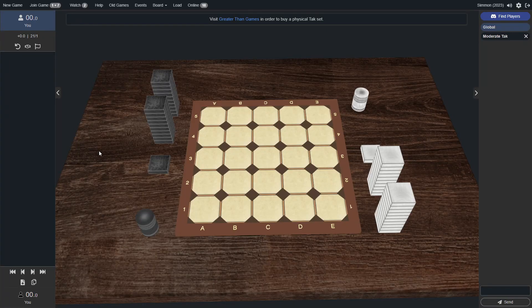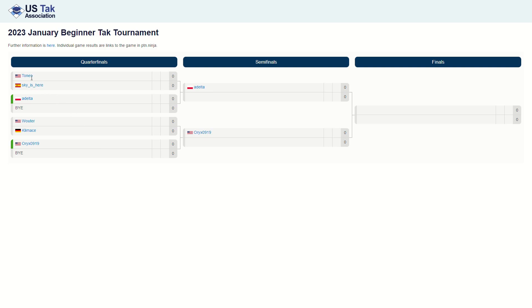Hi there folks, Simmon here. This is the 2023 Beginner Tak Tournament of January. This is the quarterfinals match between Sky and Tones. If we take a look here, we see that Tones and Sky are here in the quarterfinals, and whoever wins will be going on to the semifinals to play against Adelta. And it looks like we've got USA versus Spain here, so that'll be a fun matchup.